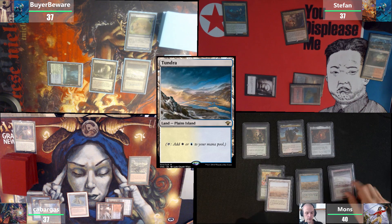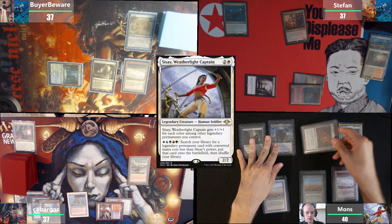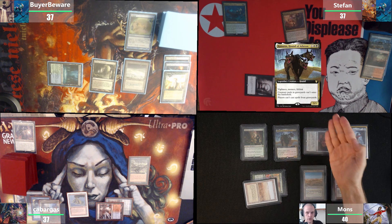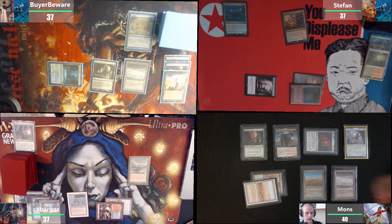Untap, draw a card, Tundra as land drop. One, two, three, four, five, six mana. I'm gonna cast Cissei, tapping Mox Amber because of this thing, tapping these two. And then I'm going to combat — my dog goes straight forward for three damage. It's a 3/3 Vigilance lifelink. I take it, then pass the turn.